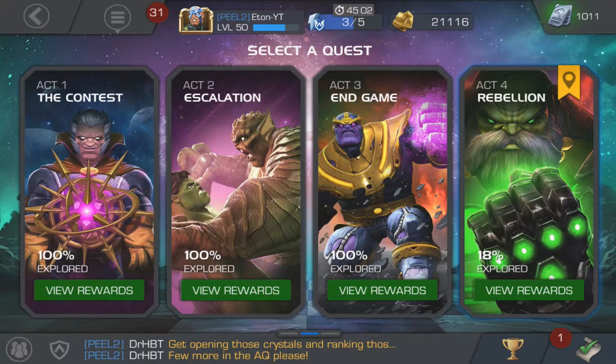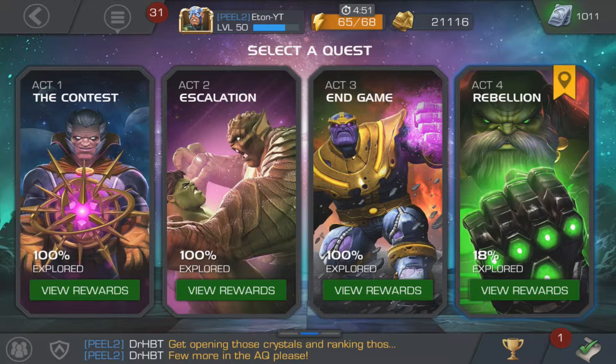Act two is geared towards those with a couple of maxed two stars and three stars ranging from about rank two to rank four. Act three I think expects you to have at least one four star with the rest three stars, though I did act three with all three stars — my Gamora carried me from act one to act three, and I got her duped pretty a lot thanks to the daily crystals.